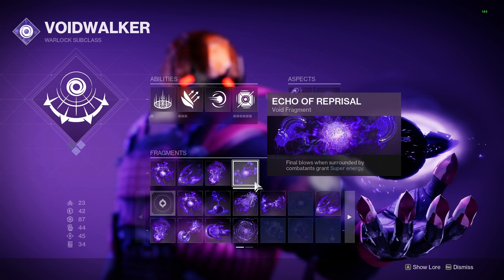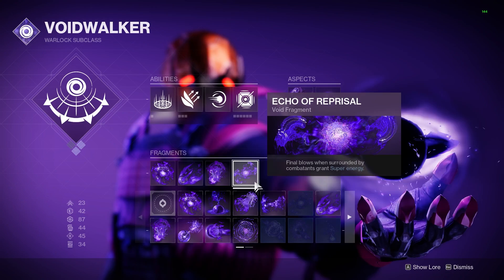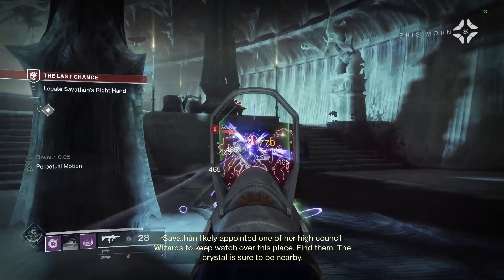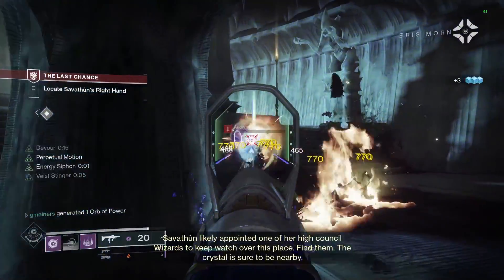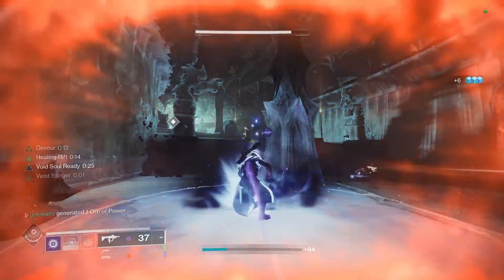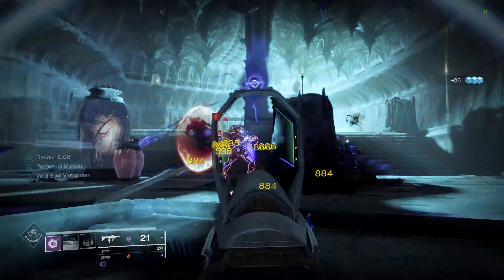And then lastly, we are going to use Echo of Reprisal. While surrounded, we are going to get increased gains to our super when killing enemies. The mods we are using are all going to be centered around void elemental wells. On top of this, because Devour is so broken, we are not going to need any mods that help keep us alive, so instead we can focus on making the build even stronger.